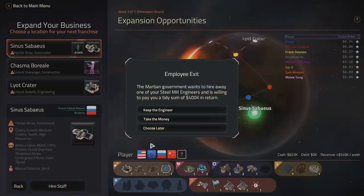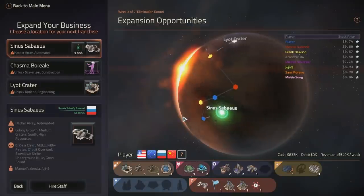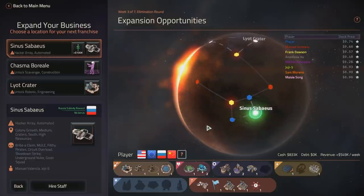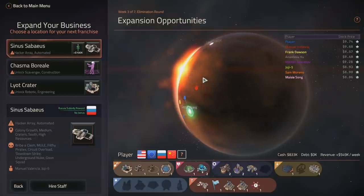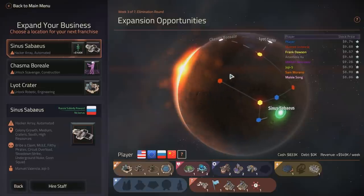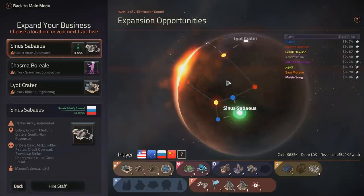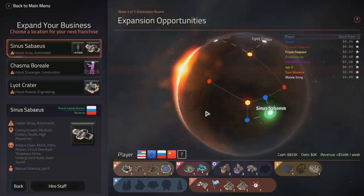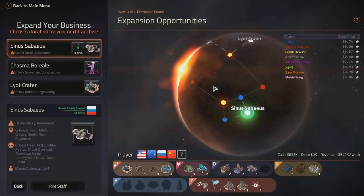We have Mars here, because most of the game happens on Mars, but there's also Ceres — one of the moons — which is a DLC. You can play that as well if you have the DLC. With the DLC, you can actually have subsidies and bonuses, and the colonies that you work for have different needs.